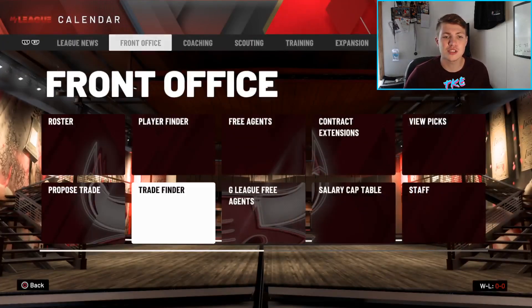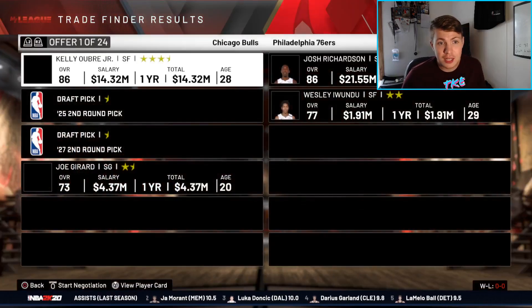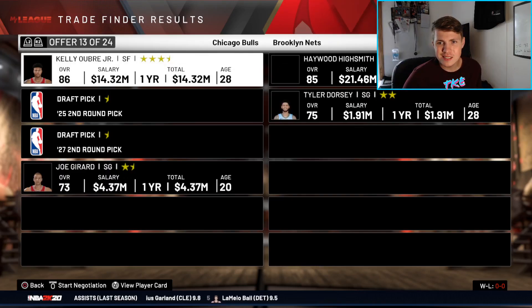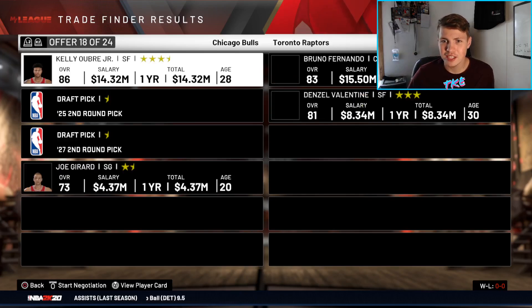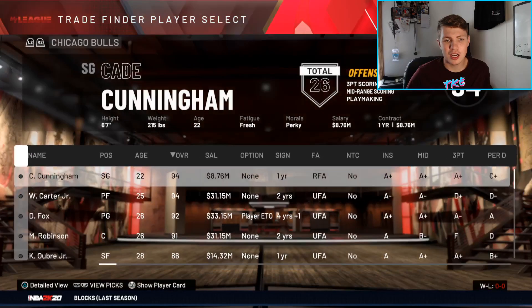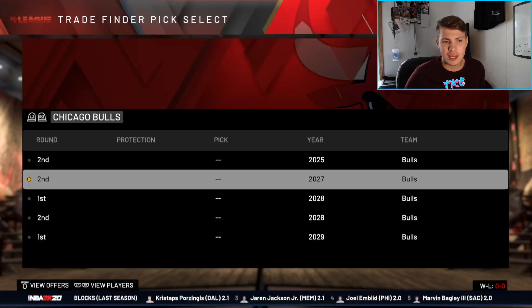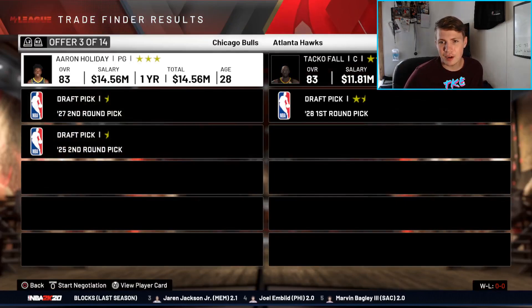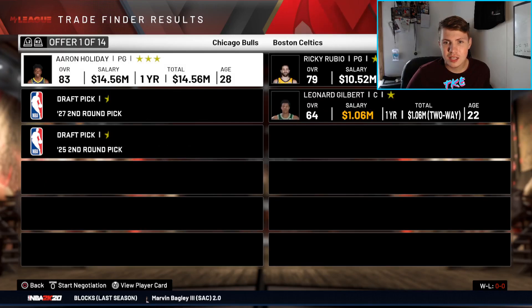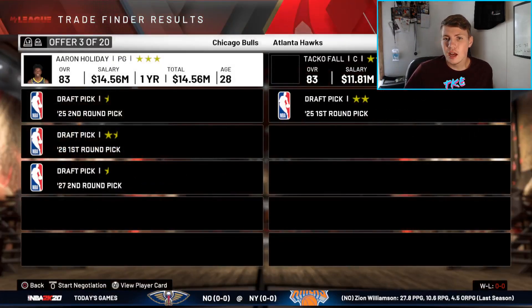We'll run Wendell at power forward and Mitchell Robinson at center. We'll try to trade away Kelly Oubre — throw him and two seconds in and see if we can upgrade the small forward spot. Not really anyone out there that's going to be better, so we'll just run with him. We'll try to upgrade the bench — McLaughlin and Zubac should be fine, and we'll try to get rid of Aaron Holiday and find a better backup point guard. Monte Morris is out there.